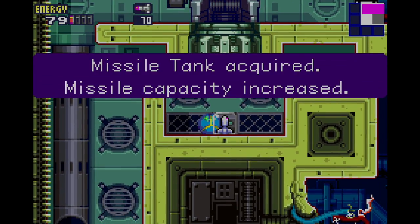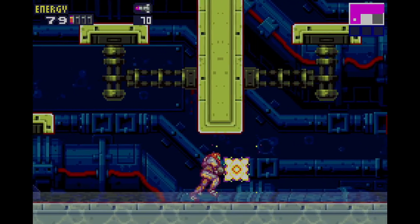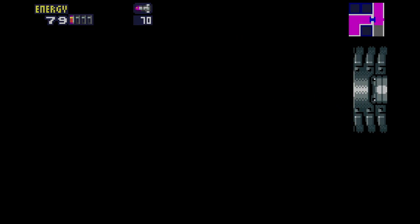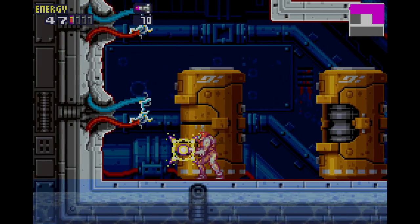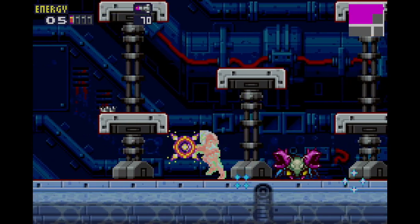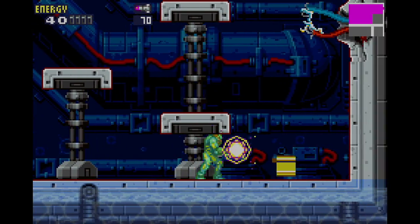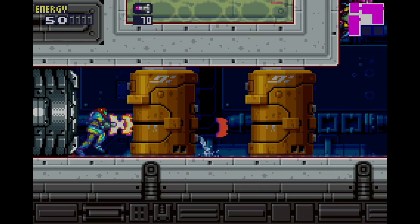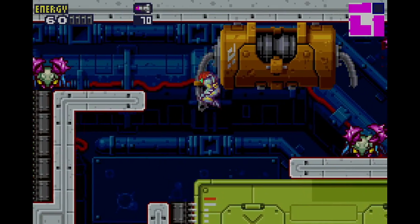Let's grab this. Now we don't have to worry about those. Now we can: one, explore a lot more of this area; two, head back to the navigation room, which is what we want to do. Because a lot of the sector is still — oh my word, that did a lot of damage. Let's play things a little more careful now. If I fall into that wire, that will probably kill me. Let's not die. This is just one of those times where Fusion catches you off guard with the amount of damage you take.